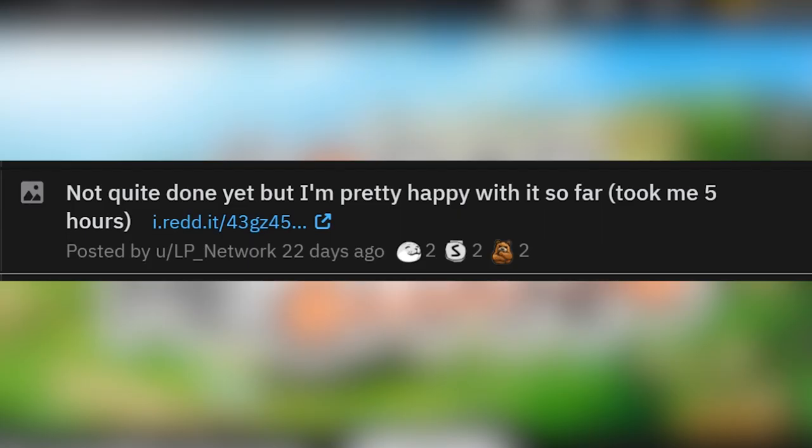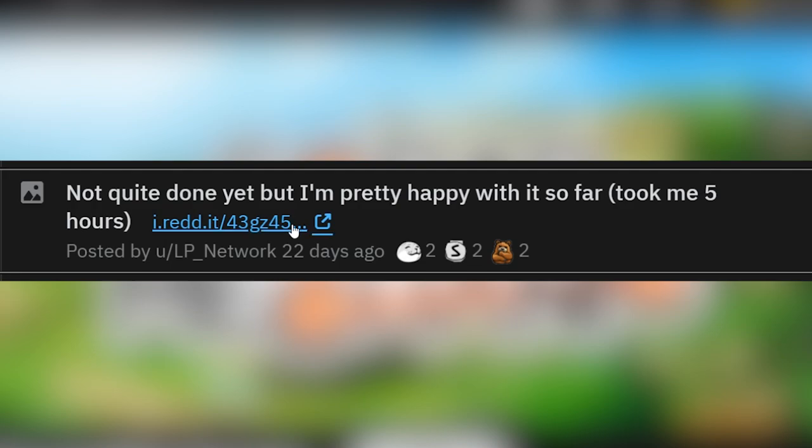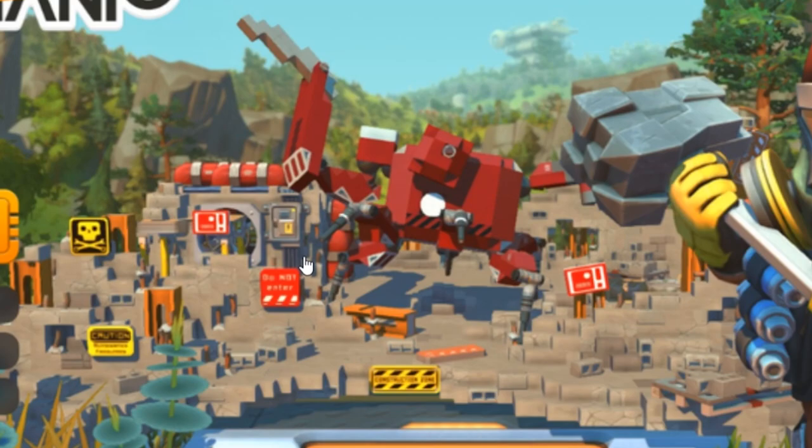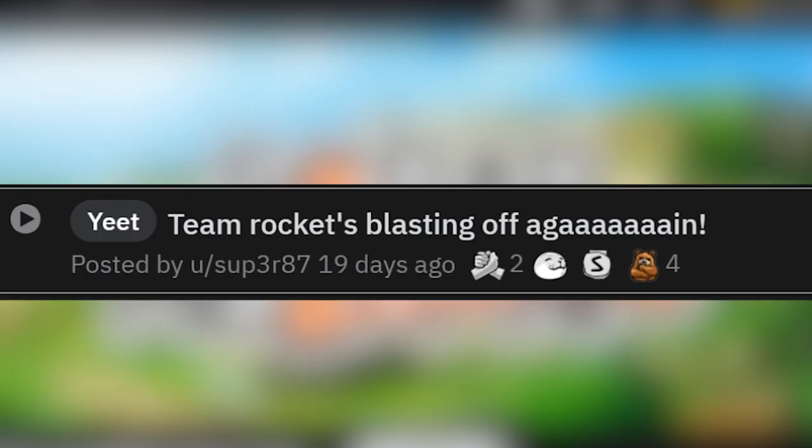Not quite done yet, but I'm pretty happy with it so far — took me five hours. It's another main menu screen, pretty similar to the Trashbot main menu, but this one is all farm bots. A lot of concrete factory pieces and robot warning signs. Team Rocket's blasting off again! And it's just tagged 'Yeet.' I like the Yeet tag.